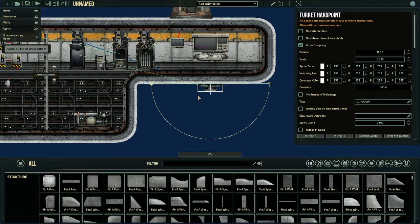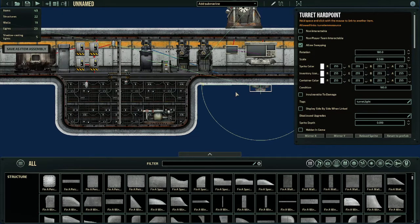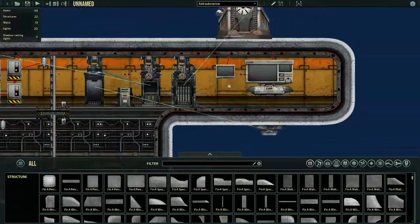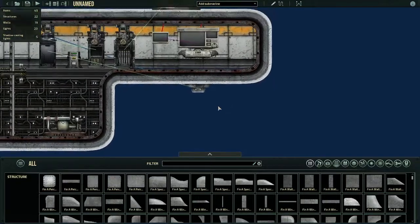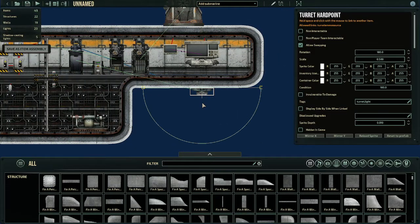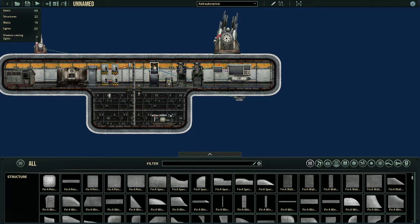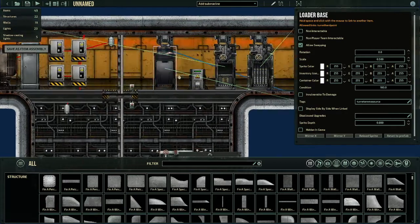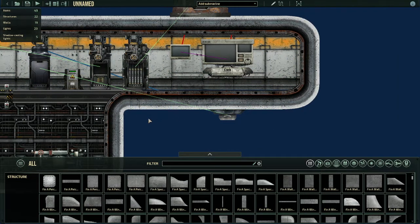Now we're going to get to the turret hardpoint. If you are building a submarine designed to play in missions, don't bother placing down the hardpoint — just don't even bother. The hardpoint is strictly for campaign mode only. The hardpoint acts as a base or foundation for a new turret, because in campaign mode you can go up to a submarine upgrader or builder and request that they build a gun on this turret hardpoint. You'll now have your new gun here. The turret hardpoint also links to a loader base. You hold space and left click on the turret hardpoint, just like everything else.